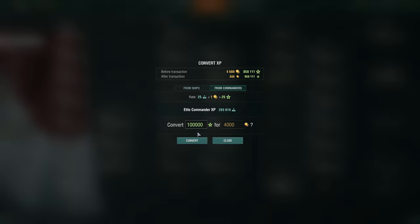I can give an example — I don't mind spending one doubloon. You can see I'll have a little bit more free XP, but literally only 25 more. So converting 25 elite commander XP for one doubloon — confirm. Done. Going back to converting XP from commanders, you can see I have a little less elite commander XP now.